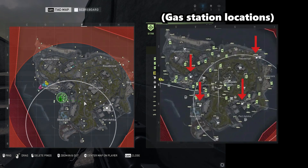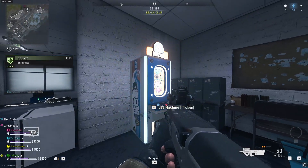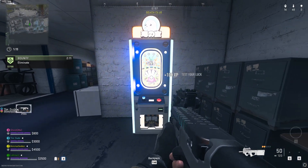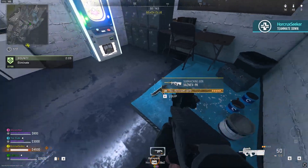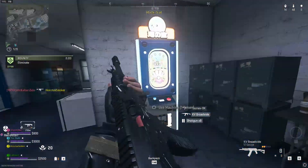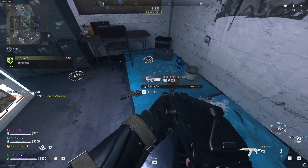Enter the gas station and search for a machine that looks like this. Once you walk up to the machine you can deposit the Sea Treasures token to get your random item. As you can see, I got a fully kitted Vasnev and a bunch of shotgun shells.